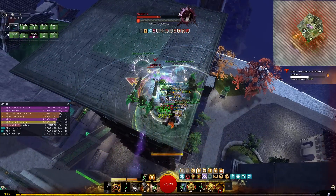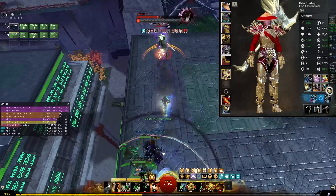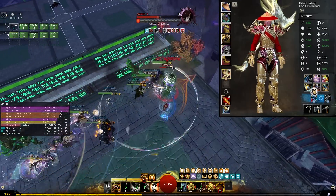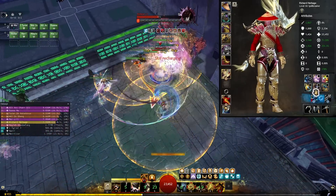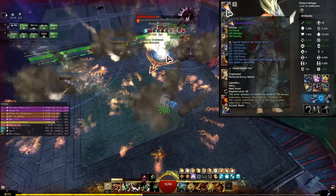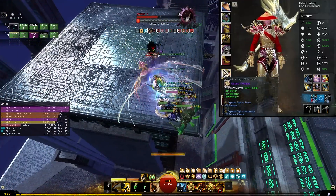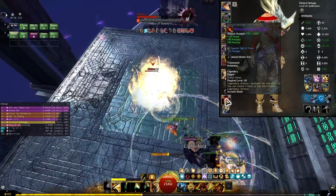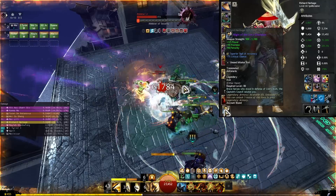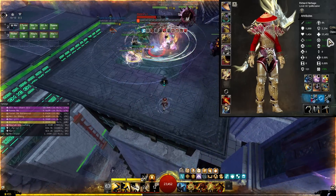There are two variants I'm going to go over which can use very similar gear. Essentially you only need to change your trinkets if you're going to swap between the builds and one of your weapons. The full DPS variant is full Berserker gear stats with Scholar runes, then a hammer with Force and Accuracy sigils.